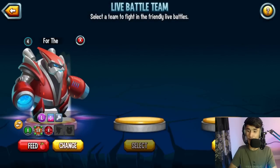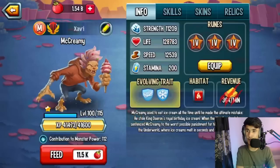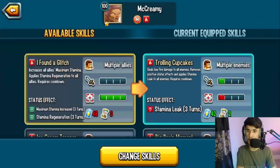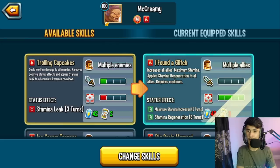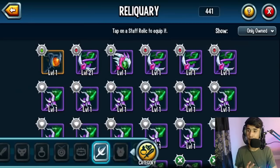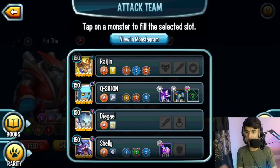For your second slot, you need McCreamy, which was recently available so hopefully you have it. The key skill you need on McCreamy is 'Double the Maximum Life of one ally' — make sure to get that. On top of that, equip the skill that maximizes stamina increase and also applies stamina regen to everybody including yourself — I found a glitch with it. If you want to carry a staff to regenerate stamina, go for it, but the skills should cover it.